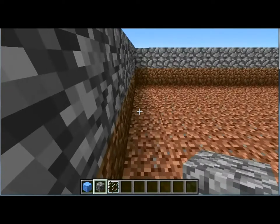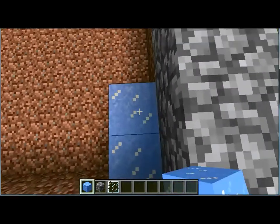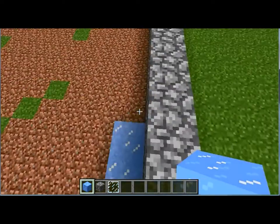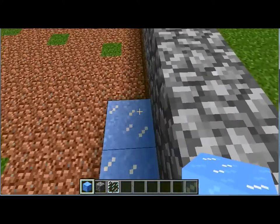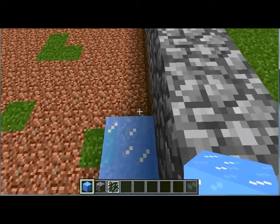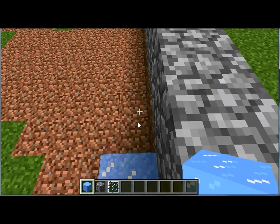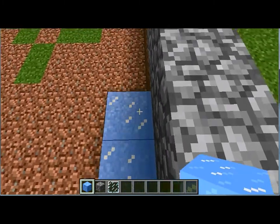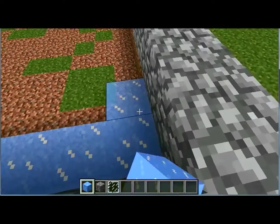That's gonna be a bit difficult to place torches in the arena, but let's just jump up on the cobblestone. Ice takes so long to put in because you slide on it. Well, whatever — this will probably turn out really nice.